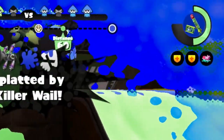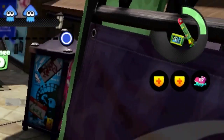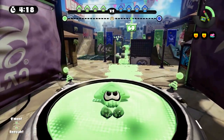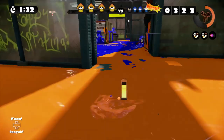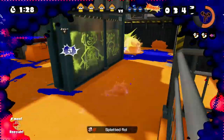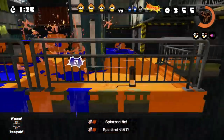A couple of things to note: your respawn special gauge usually decreases by 50% whenever you get splatted and come back, but this has been changed depending on the weapon — it can actually be less or more depending on what weapon you're using in battle. Also, Dynamo Rollers, E-Liter chargers, and Hydra Splatlings have a 10% decrease in swim speed, so your mobility is going down.